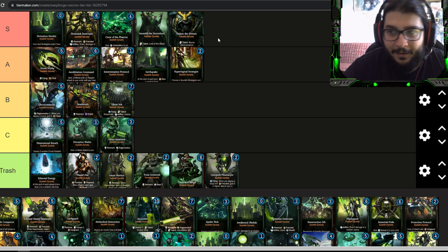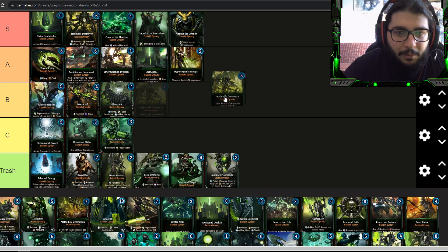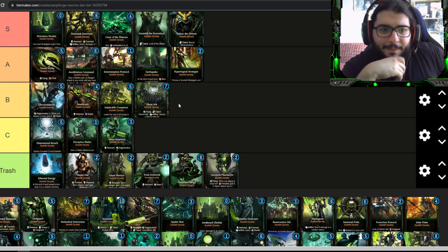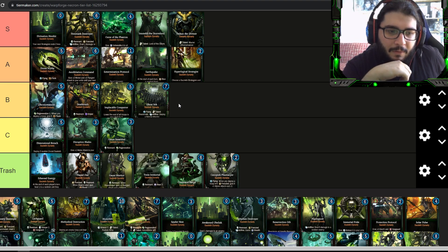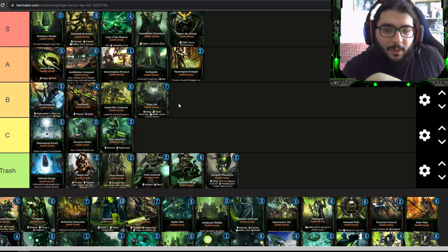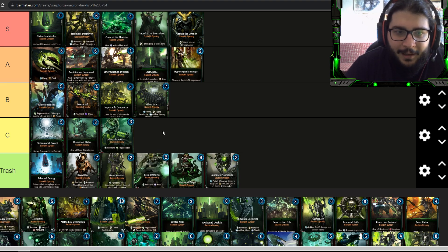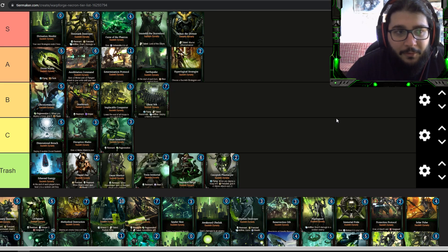Implacable Conqueror lowers the cost of all troops in your deck by two. I'd put this in B tier — it's not great because you lose a turn just to make troops cheaper. Necrons don't have that many high-cost late-game troops that are actually good. It's playable though — you could do cheesy stuff with the Monolith and it could work. I can see how someone would find use for this, but it's still a little too slow for A or S tier.